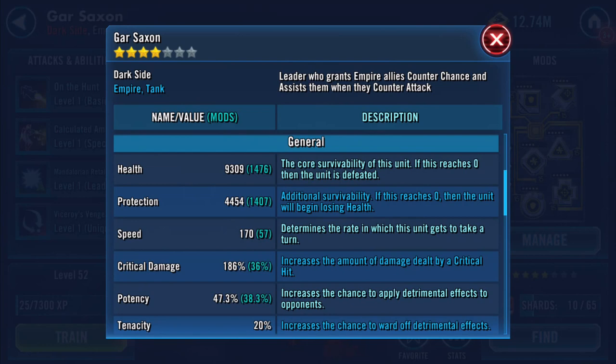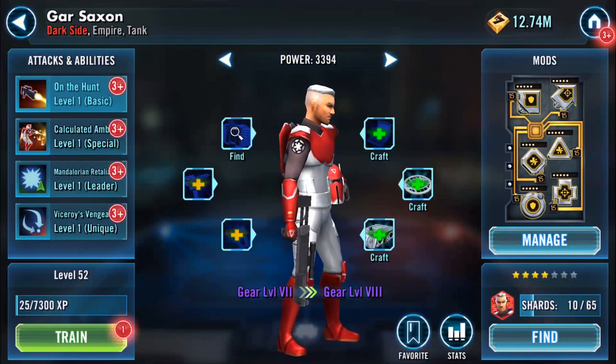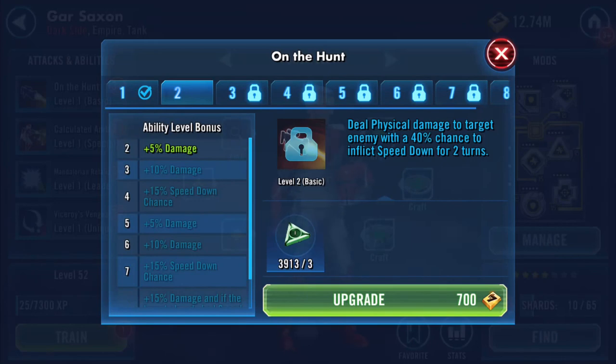His skill set and abilities are quite interesting. His basic deals physical damage to the target enemy with a 40% chance to inflict Speed Down for two turns.